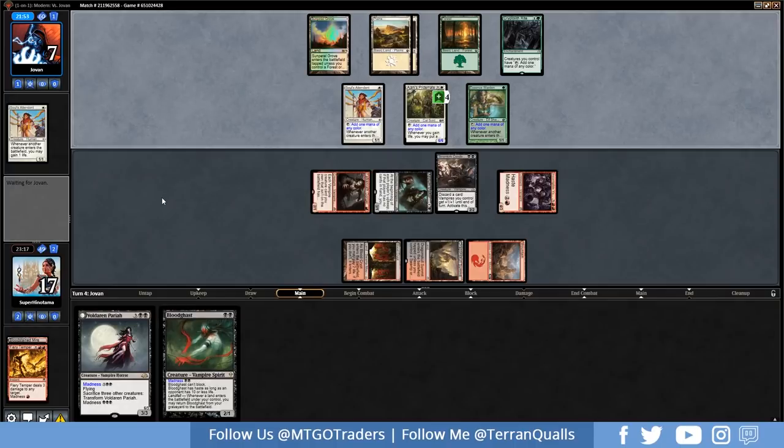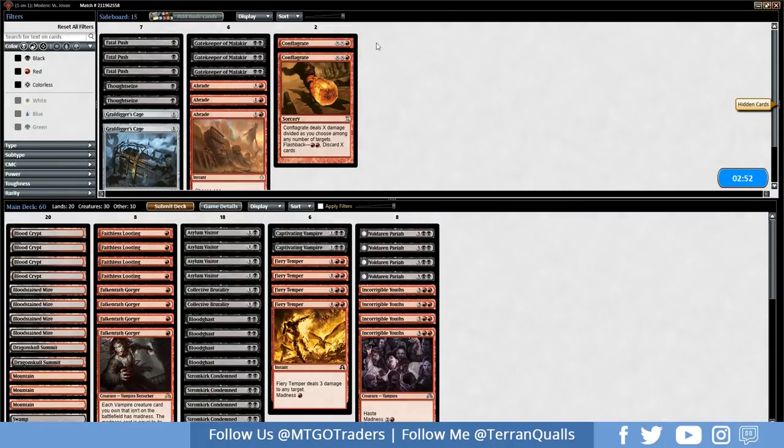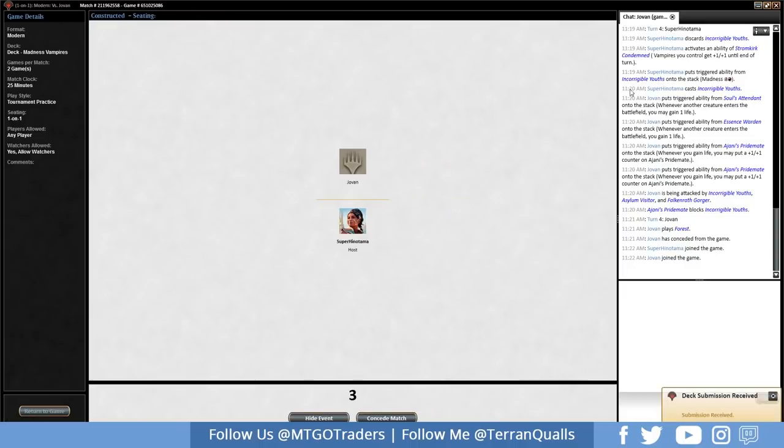One card in hand for the opponent. Not sure why they would take that — maybe because they think we have Gutshot in our hand. Gutshot is kind of a prevalent card in Rakdos decks in Modern. Looks like a scoop for them. Let's get into game two. Going to get rid of the Furyblade Vampire, bring in Gatekeeper of Malakir, and just hit Submit.